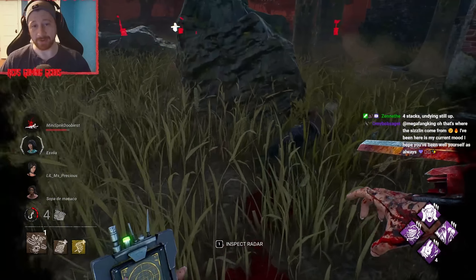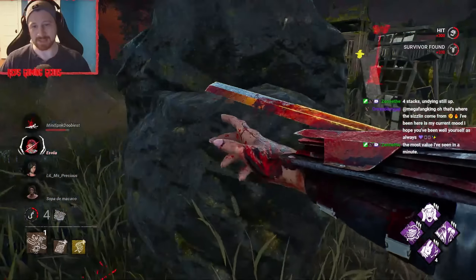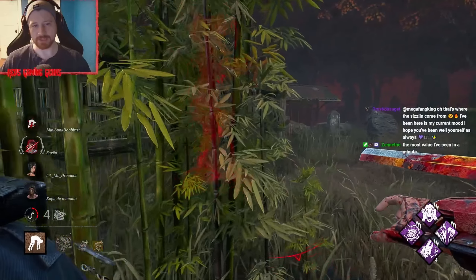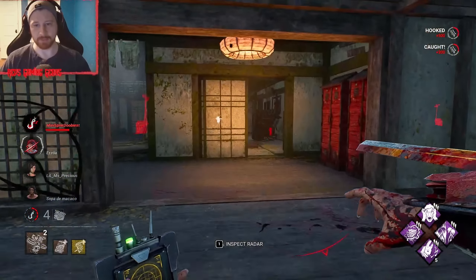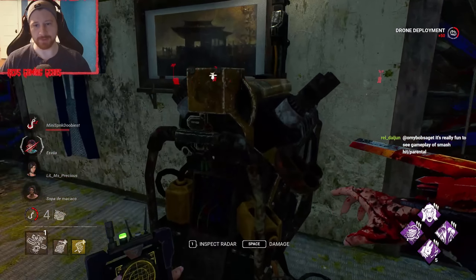Four stacks of Huntress Lullaby already. Get out of here with your toolbox, gamer. I think I'm just going to hook here — it might get rid of the drone though. Yeah it did. Bummer. Five stacks. That's fine. Perfect drone placement right here though, so that when they come for the next save, hopefully they miss that skill check.